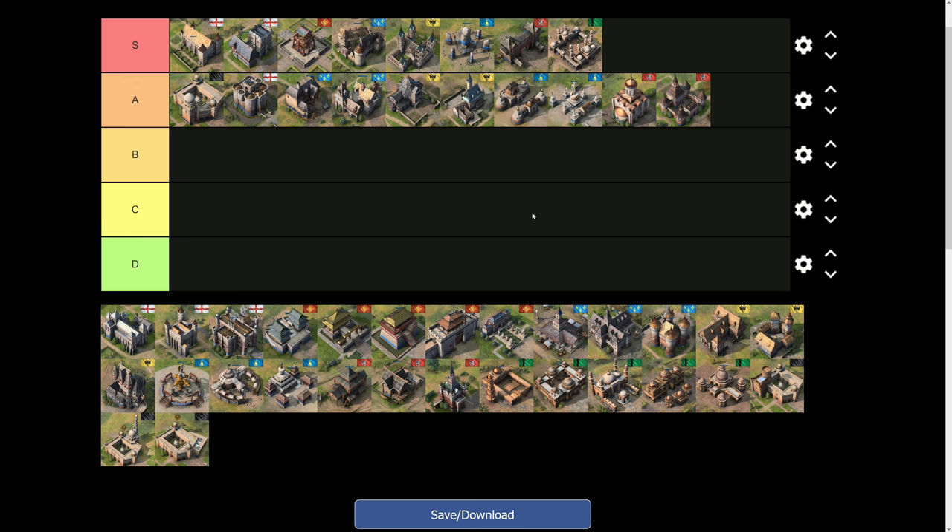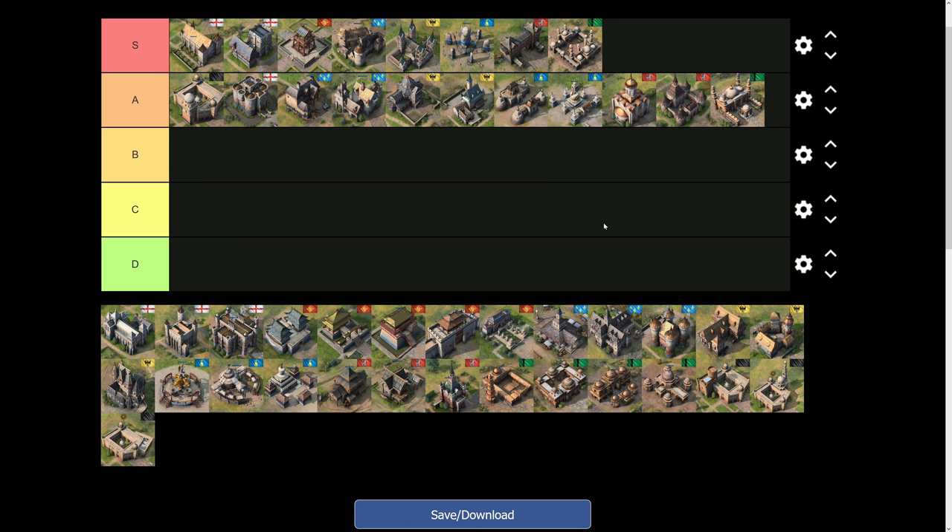The next A-tier landmark is for the Delhi Sultanate: the House of Learning. It has three really good upgrades. First, Honed Blades gives extra attack damage to both knights and men-at-arms — the two units you'll be making constantly in castle age. Second, it doubles the population bonus from your houses, so you won't need to build extra houses in the mid game. Third, it gives you a second wheelbarrow upgrade — essentially wheelbarrow 2.0 — available in the imperial age. A very nice tech overall.